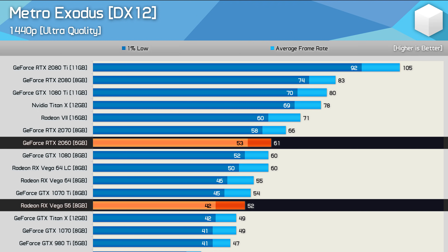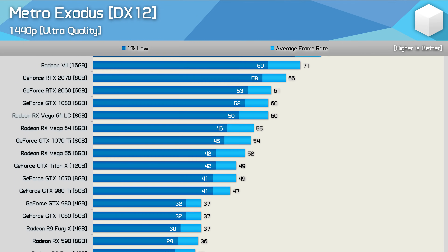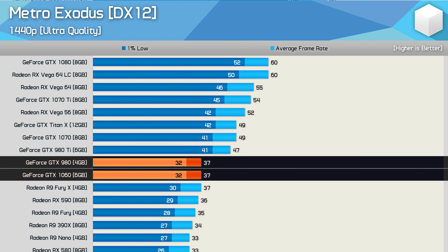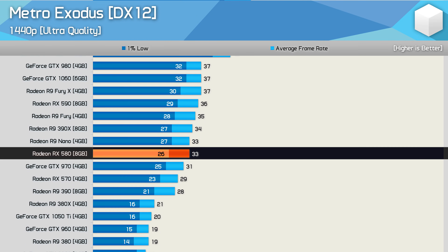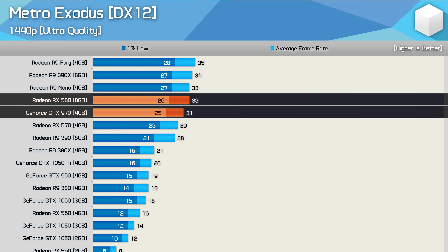But it is of course an Nvidia-sponsored title, so probably no surprises there. Nvidia's older Maxwell GPUs are hanging in rather well — the 980 Ti matched the GTX 1070 while the 980 matched the 6GB 1060. The 6GB 1060 was also 12% faster than the RX 580, though neither were great at 1440p, averaging less than 40 FPS. Basically anything below the RX 580 or GTX 970 were unplayable at this resolution.